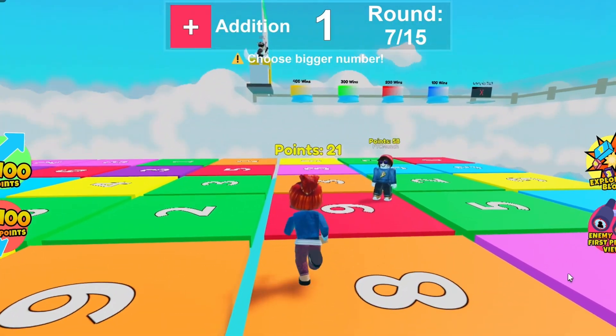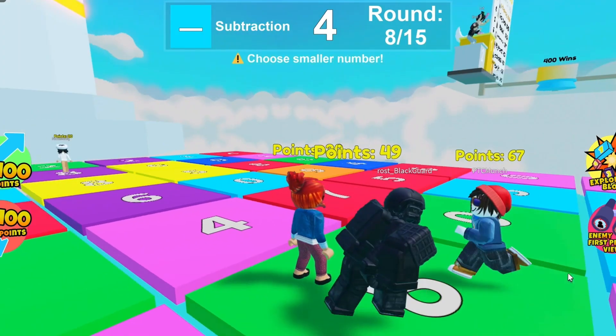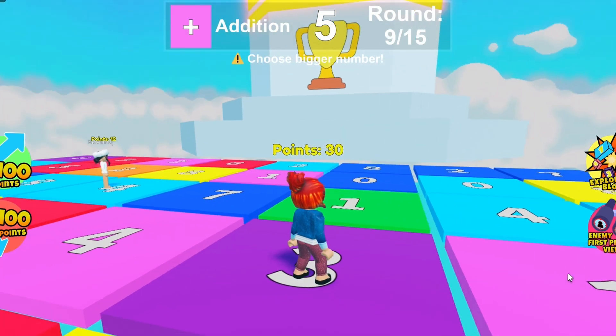I'm going to go where you are. Hey, Munch. So Munch has 58, I have 21. And I'm going to 0. 30 minus 0 is 30, so I'm not getting any points taken away.